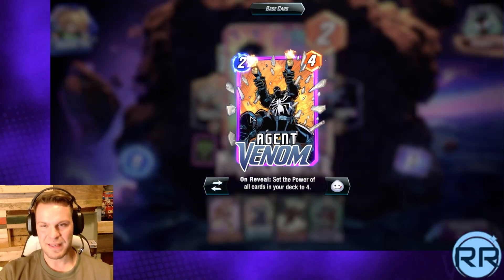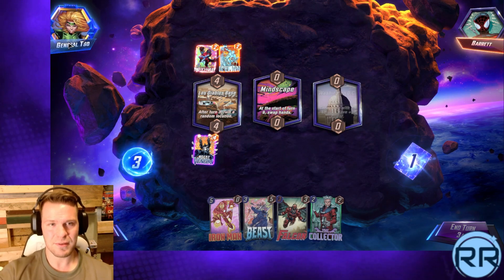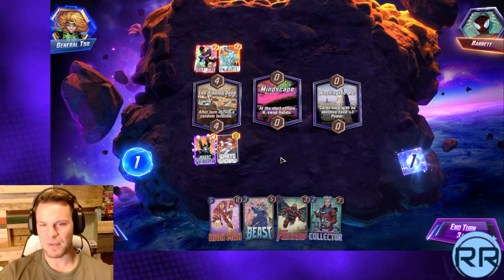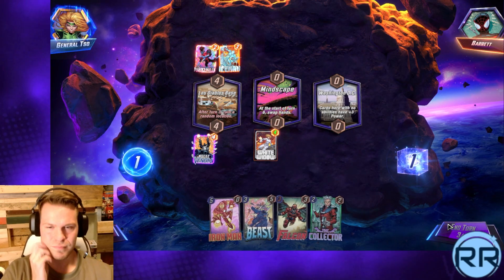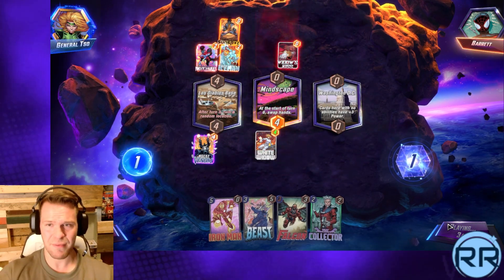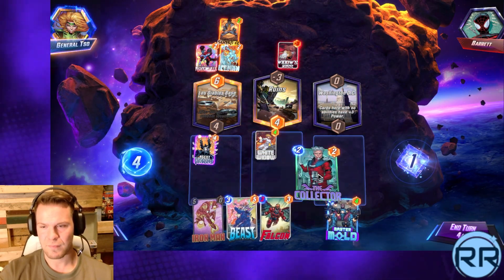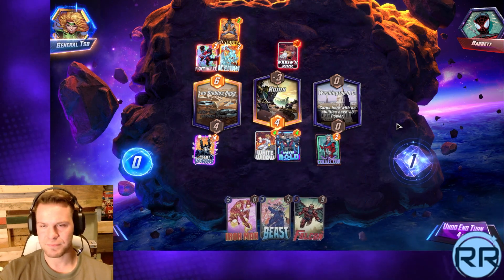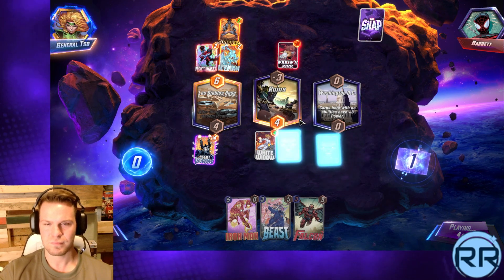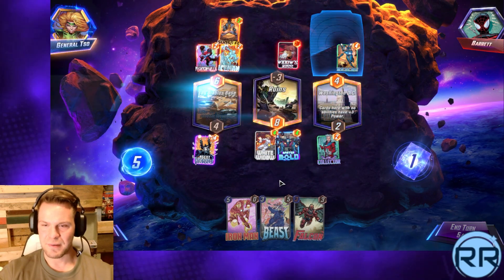Agent Venom is a two-four when you put him in a deck like this. He's basically boosting the whole deck by one or two points, and there are still six, seven, or eight cards in your deck on turn two. So boosting that much is a big help - he's basically a two-eleven or two-twelve. That's pretty strong when you think about it. Let's clog their hand.